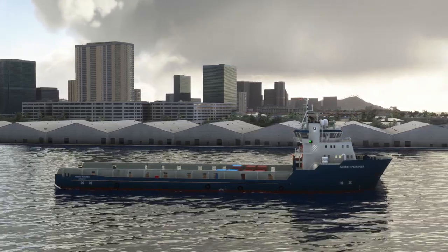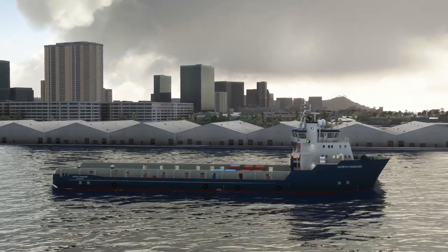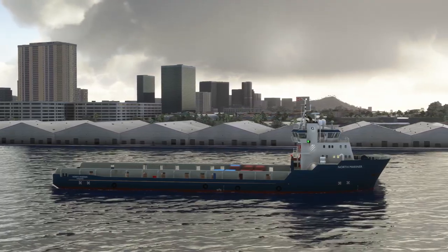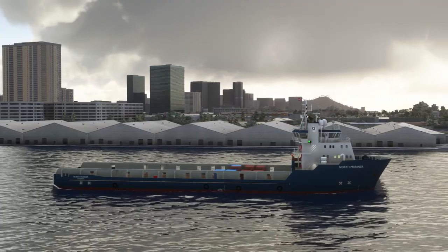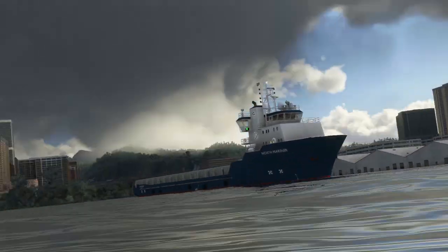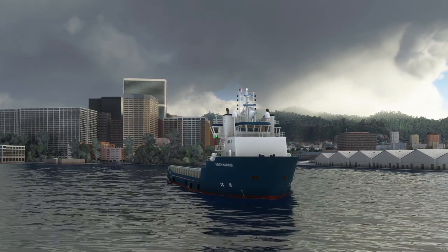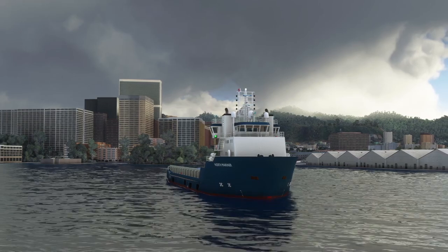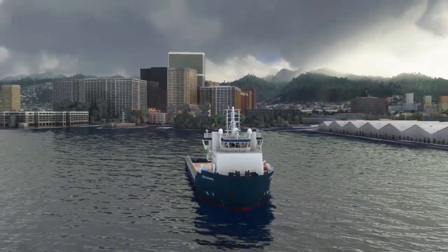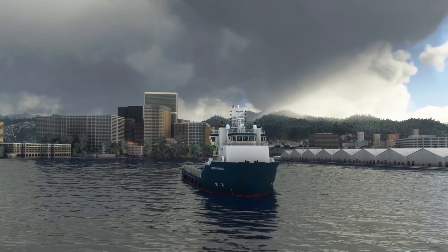Rodrigo put in two propellers, and I'll see if I can get both propellers working independently to help with control. It would be fun to use two throttles and have a reverse throttle as well. Right now I'm just using the pushback function in the simulator to push the ships backwards, but it is definitely workable and doing a fabulous job. Here we are off the beautiful island of Hawaii.